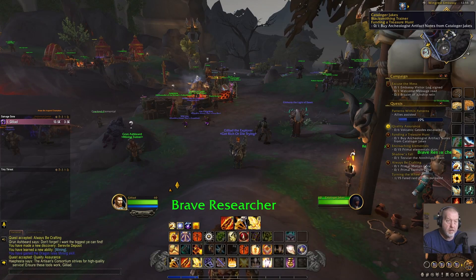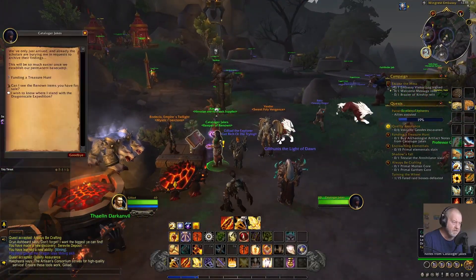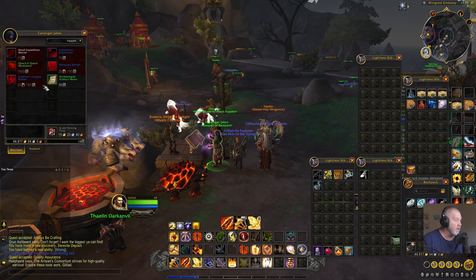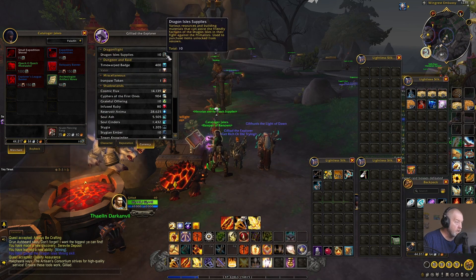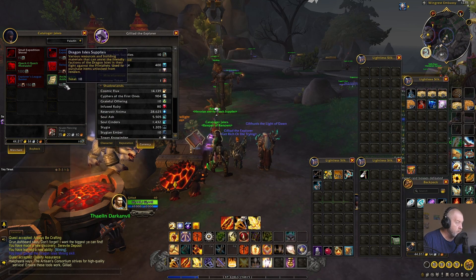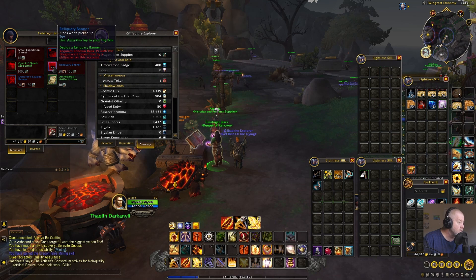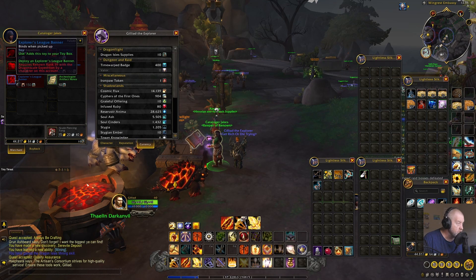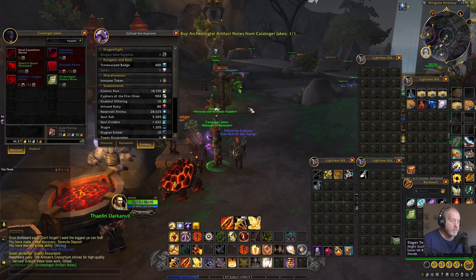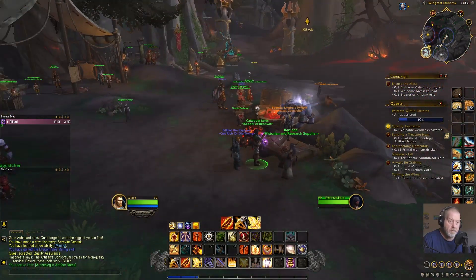Here's Cataloger Jakes — oh, renown item. So 10 renown — Dragon Isle supplies. Various resources and building materials. Requires renown rank 19 to add a toy. Small expedition shovel. We'll buy that — put it up there out of the way. Done that one.